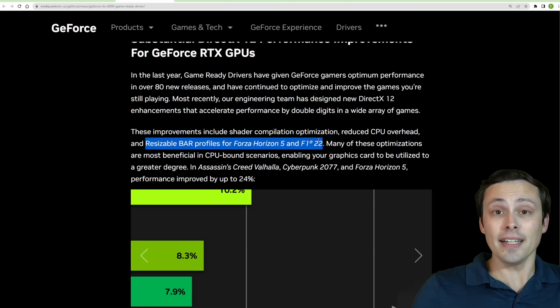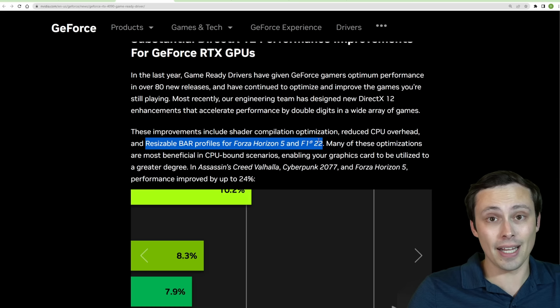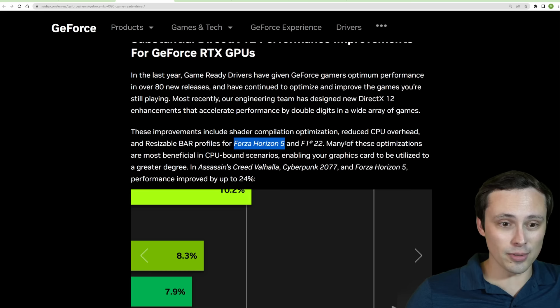NVIDIA enabled resizable bar support a long time ago, but they use a whitelist — so unless they whitelist a game, you can't see any performance benefits from it. Whereas AMD with Smart Access Memory gives you the option to toggle it on and off in any game you want.